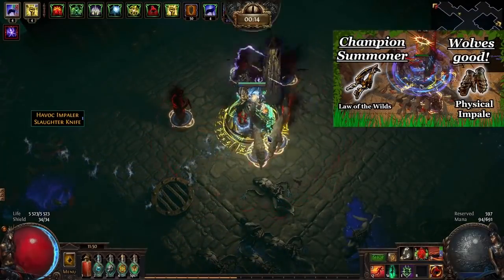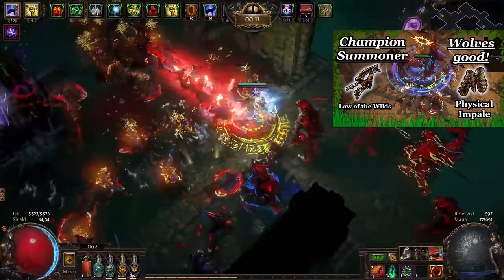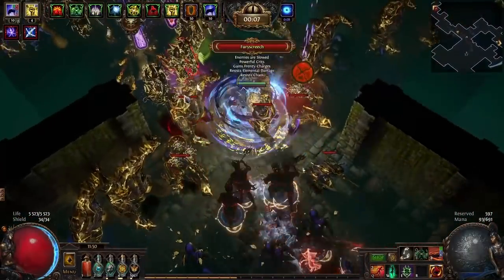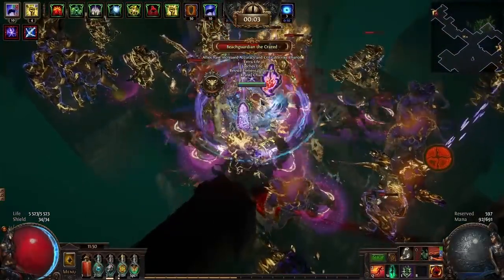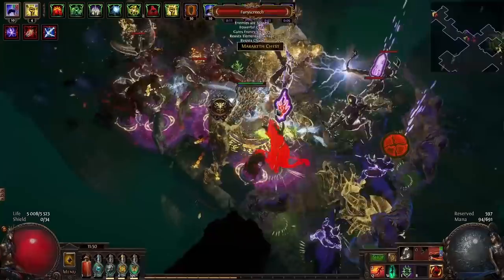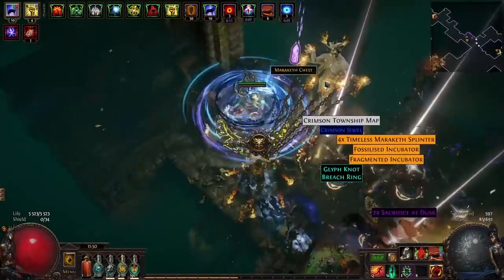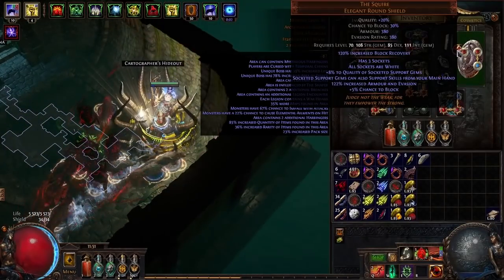In my last video I talked about the spectral wolf minions and how they are much better than I expected. Many others also think they are kind of bad and niche, but they are definitely good. The physical-only version might be the best — I'm not too sure — but there's something weird with Path of Building; I think their damage is a lot higher than it shows.